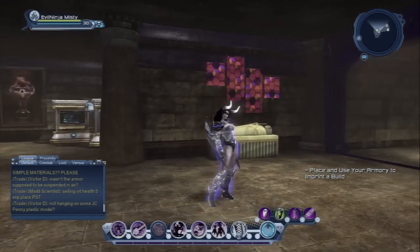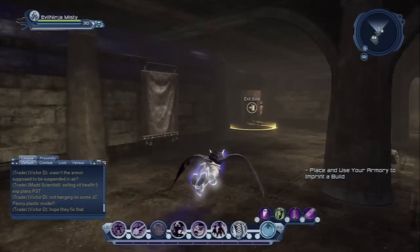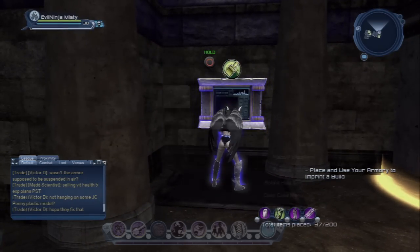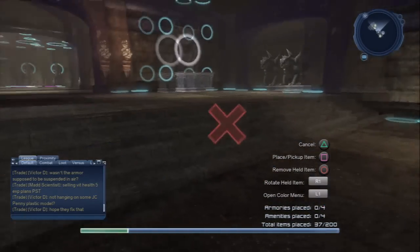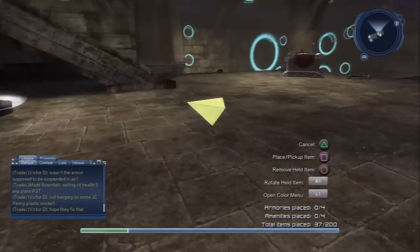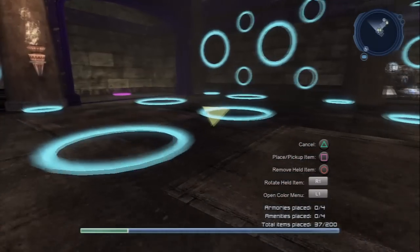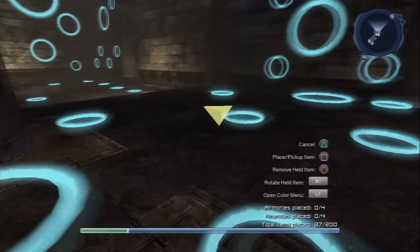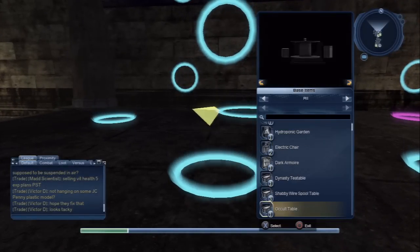To place and use your Armory to imprint your build, come over to your control panel, enter Decoration Mode, and decide where you want to put it. The good thing is it's not locked in place like the base amenities. I have more room downstairs — there's nothing really down here yet — so for demonstration purposes I'll put them here.